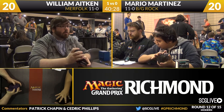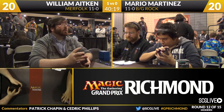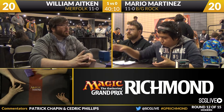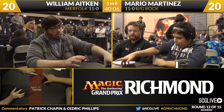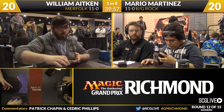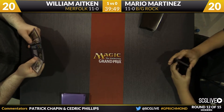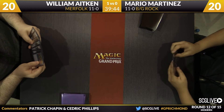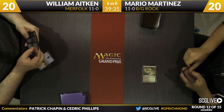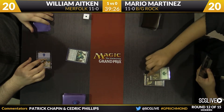What kind of edge do you gain playing a fringe deck like Merfolk where people don't really come to a tournament looking to beat it? There's a balance you have to strike — you lose a couple percentage points on deck strength, but you gain a couple percentage points on people being unfamiliar with it. That's why it keeps coming back to which deck do you know better, because it all more or less balances out. The most important edge in Modern is how well you know your deck and how to play against all the other decks.